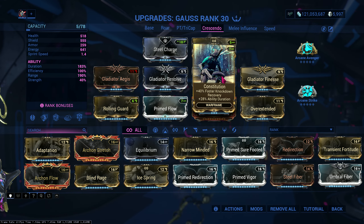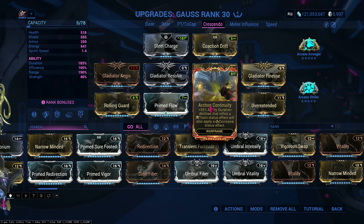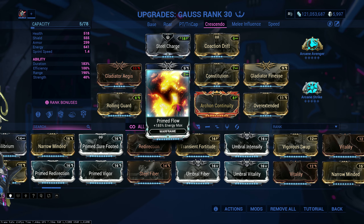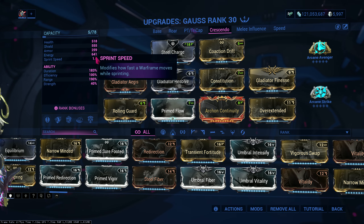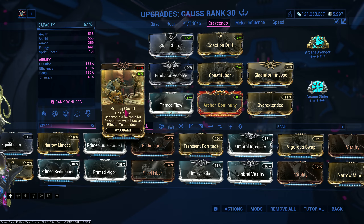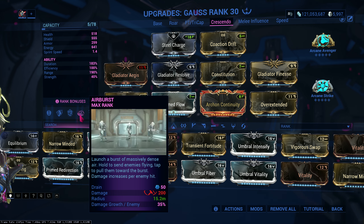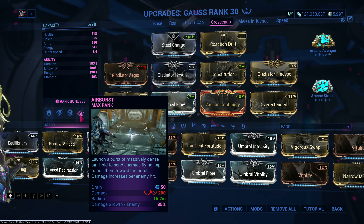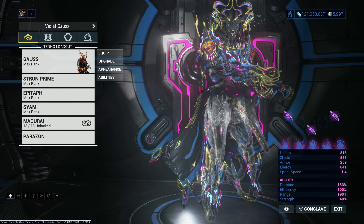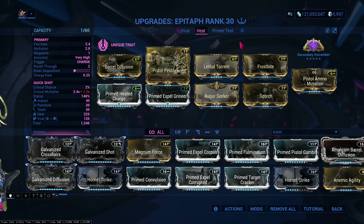For my build I have Constitution and Archon Continuity for duration — don't mind Archon Continuity, it doesn't affect anything, I just have a rank 9 Prime Continuity. Prime Flow for max energy, and it also makes my melee weapon do more damage because I have over 600 energy. Rolling Guard for survivability. Overextended because I'll be pairing this with Airburst, which will bring enemies into me so I can do a finisher on them.